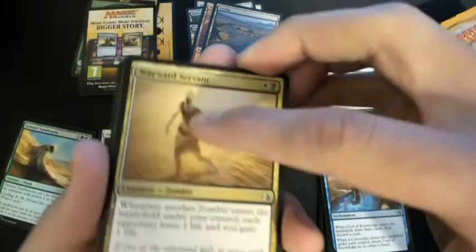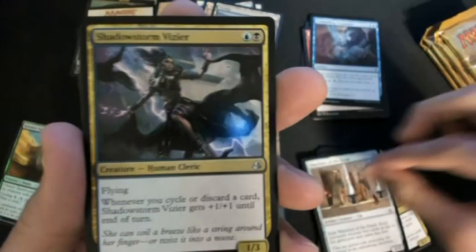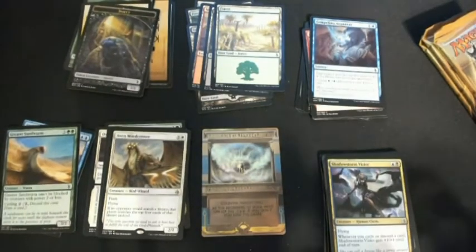Wayward Servant, Watchers of the Dead, Shadow Storm Vizier, and an Aven Mind Censor. So if you're a Legacy player, that's an exciting reprint.